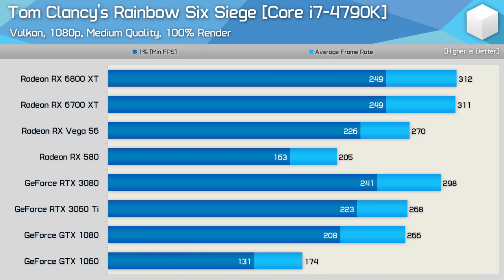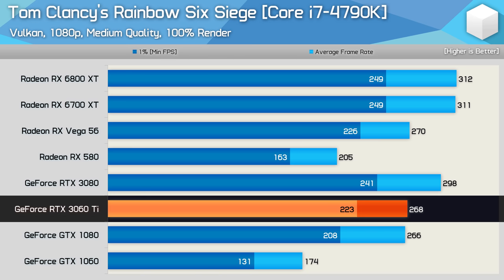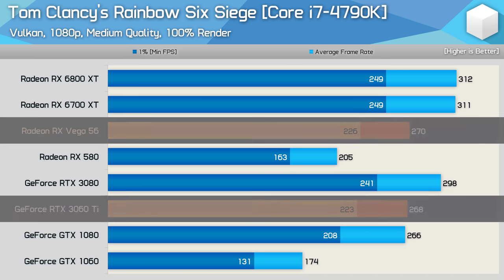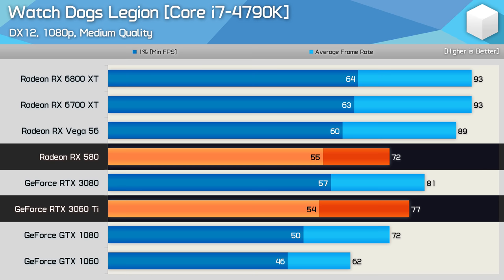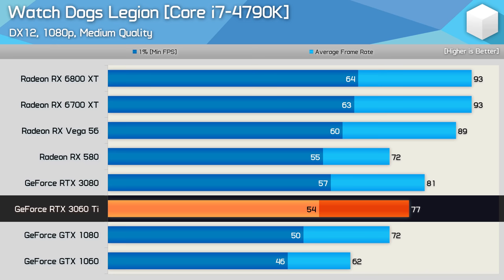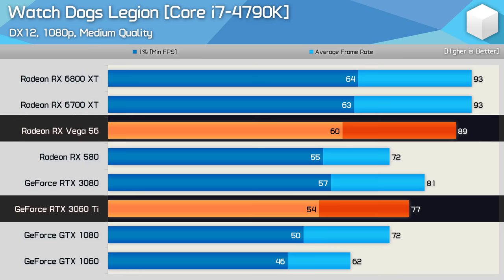Vulkan performance in Rainbow Six Siege is quite good and the driver overhead appears to be less of an issue — though Rainbow Six Siege isn't particularly CPU-intensive. Still, there's an example where the RTX 3060 Ti isn't an upgrade for a Vega 56 owner using a 4790K. In Watch Dogs Legion — a CPU-intensive DirectX 12 title — the RTX 3060 Ti is barely faster than an RX 580, the RX 580 was able to match the GTX 1080, and from the RTX 3060 Ti to Vega 56 we're looking at a 16% performance uplift, then 21% to the 6700 XT.